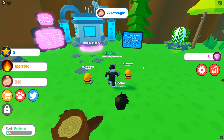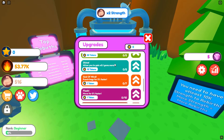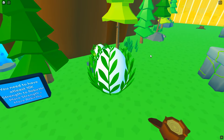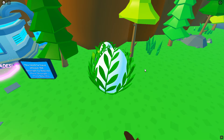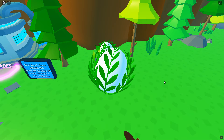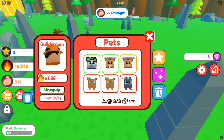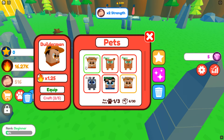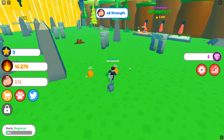You need at least 10k strength to rebirth — more strength equals more rebirths, gotcha. We can get tokens but I'm not sure how. 12k is not too terrible — we'll spend a little bit here. We got a bunny, we got an uncommon, we got a fox. Another fox — cool. Let's go to the pets and see what they give me. 1.5 is the best — yes, equip that!